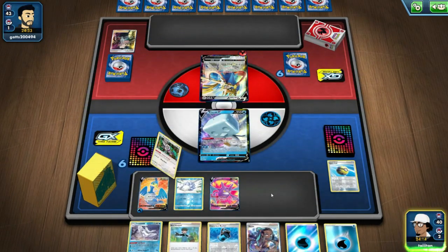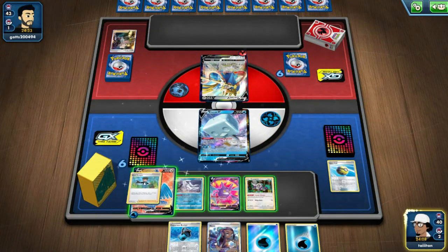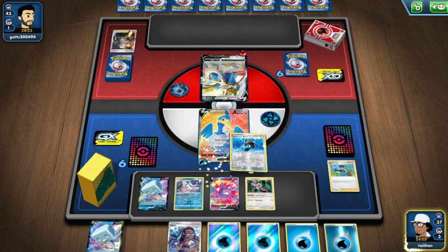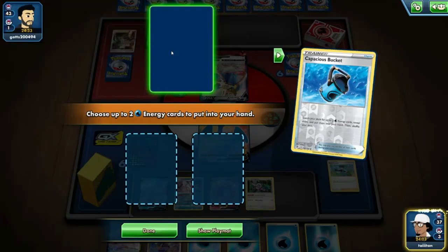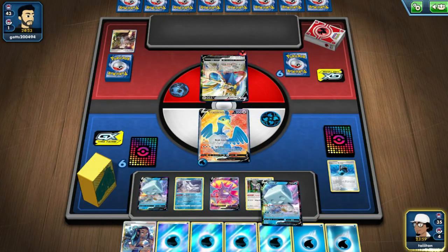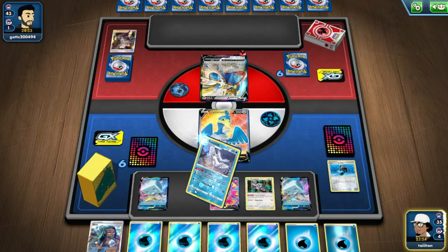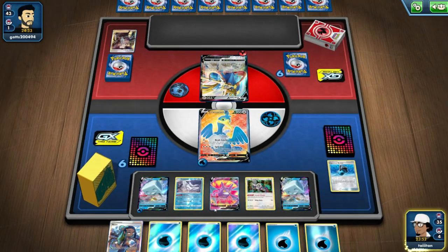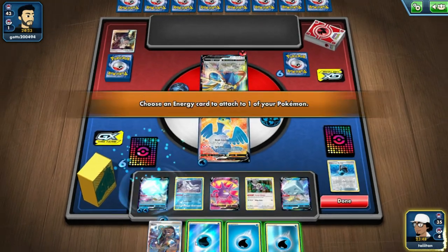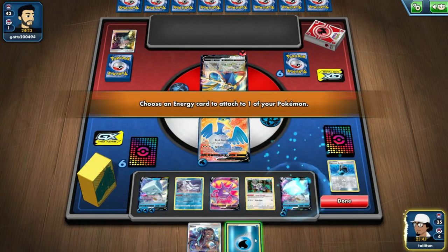We can do this! There's Oranguru, Frostmoth — good thing we got Bird Keeper. Bird Keeper flips up, draw draw draw. Loads of Water energy to work with. I am really happy about that. We can mess around with a lot of Water energy right now — Ice Dance, put three onto IceQ. We can put three on three. This is fantastic, this is brilliant!